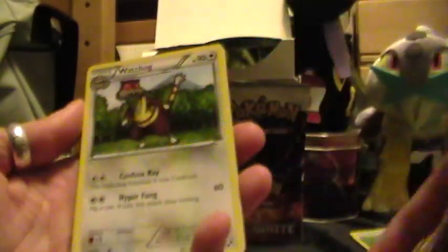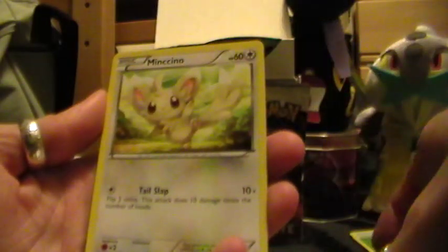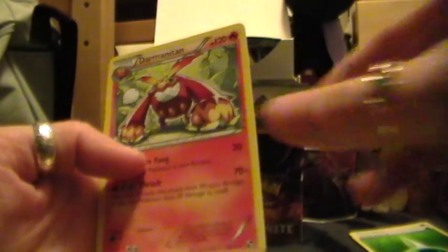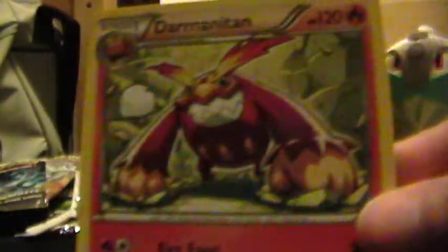Okay, here we have a Whirlipede, the Watchog, a Servine, Tynamo, Pidove, Minccino, Pansear, Blitzle, Reverse Holo Panpour, and a Rare Darmanitan. I think that's how you say it — Darmanitan. Something like that.